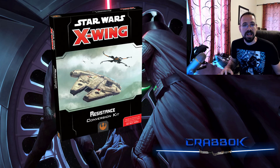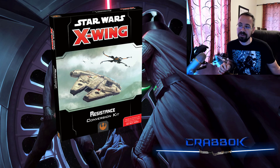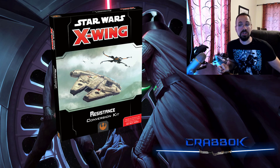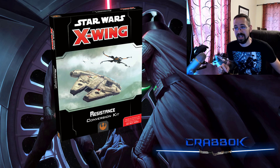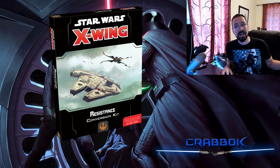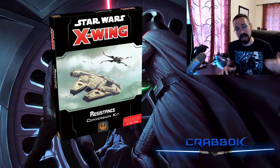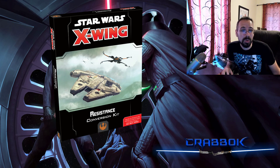The Resistance Conversion Kit is one that is giving you maybe the least benefit. The Resistance and First Order Conversion Kits are $20 cheaper than the existing Conversion Kits — whereas the normal ones are $49.95 MSRP, these are only $29.95 MSRP. So obviously you're saving a little bit of money, but you're getting a whole lot less stuff.